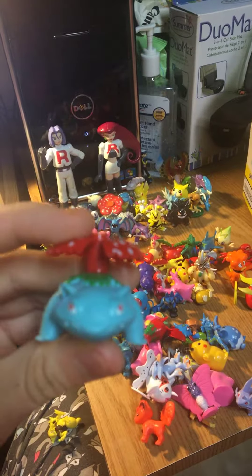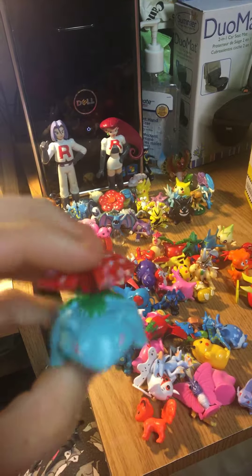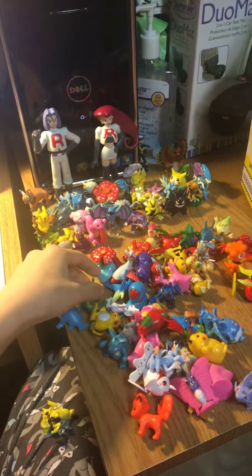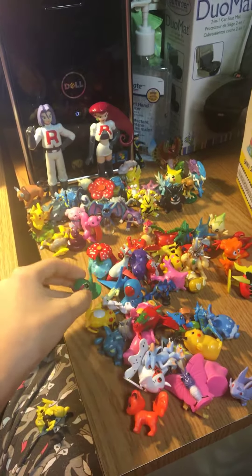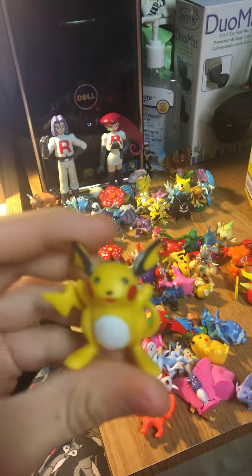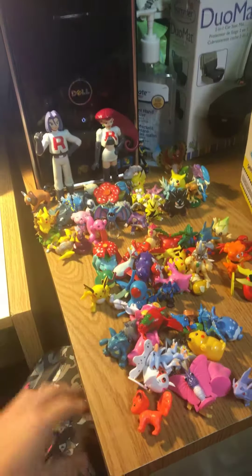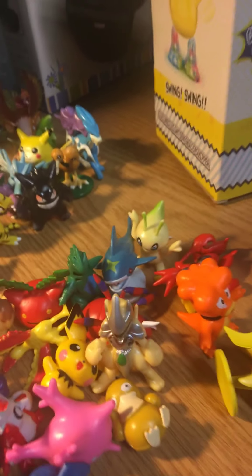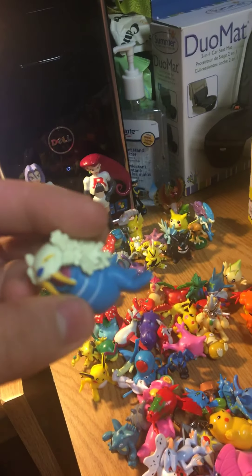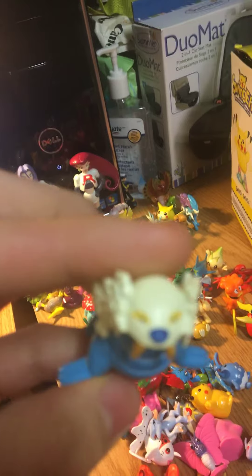Got a Venusaur. I hope these are bootlegs. We got Caterpie — not even painted. We got a Raichu who is painted like a Pikachu. Got Kadabra. Wailord — what? Yeah.